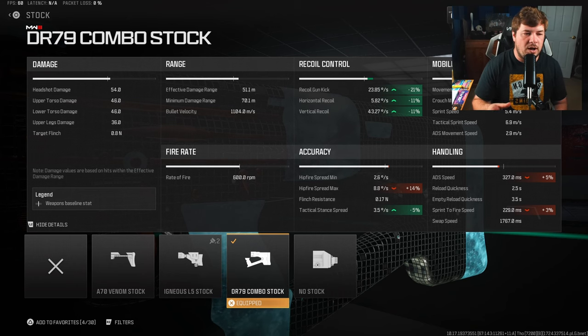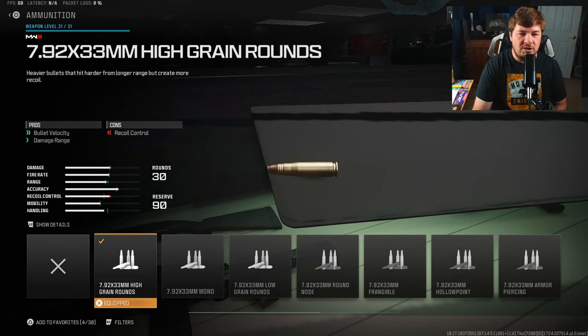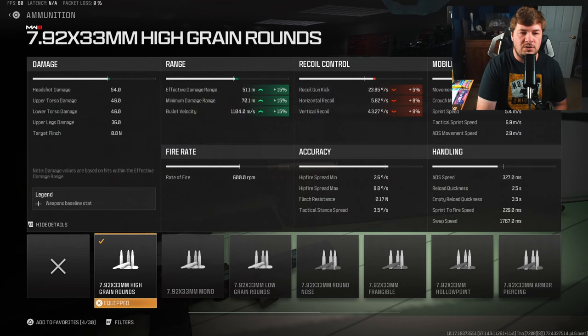As I stated in the intro, it is going to slow down your handling and mobility when you use attachments like this one. For ammunition, I am using the High Grain Rounds. I didn't want to run a barrel because a lot of the barrels on this weapon tend to slow down your mobility even further than I feel is necessary. The High Grain Rounds are going to increase your damage range and bullet velocity without the sacrifice of mobility — a 15% increase.